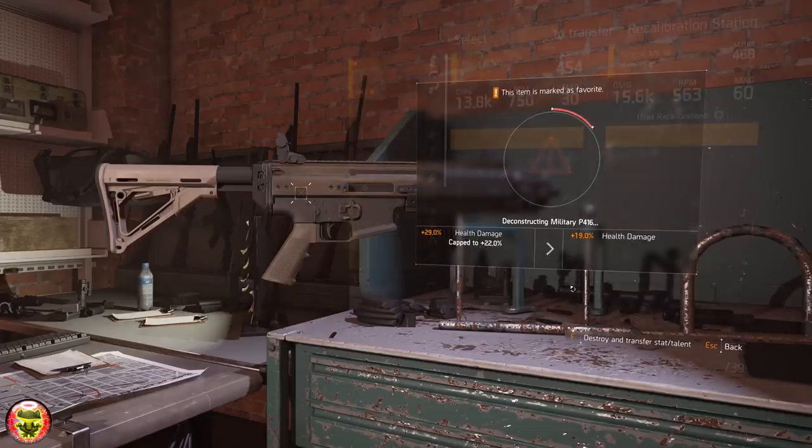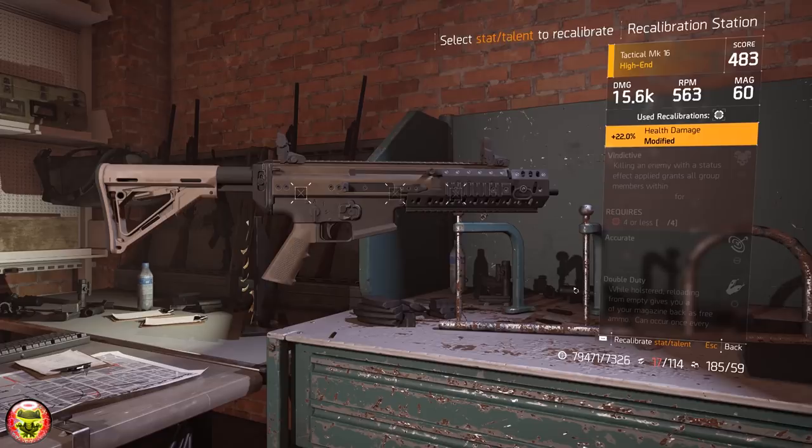Due to the help of one of my viewers, Justin Gonzalez, who put me on the right track, I'm going to show you guys today how you could actually recalibrate your weapon through a mechanical exploit within The Division and increase your gear score to whatever you desire. You can now probably hit 500 gear score through using this method without even being in World Tier 5.